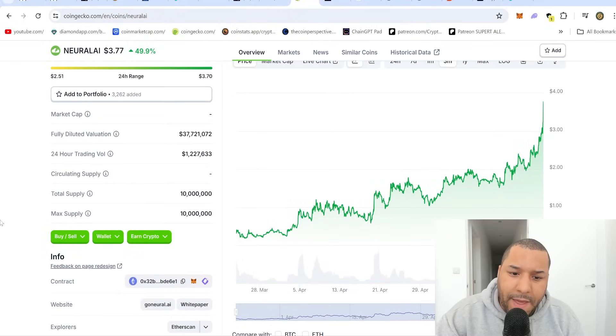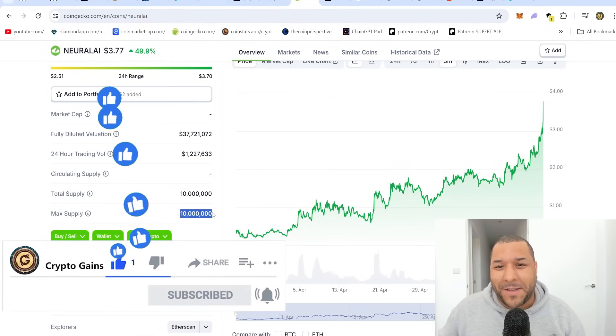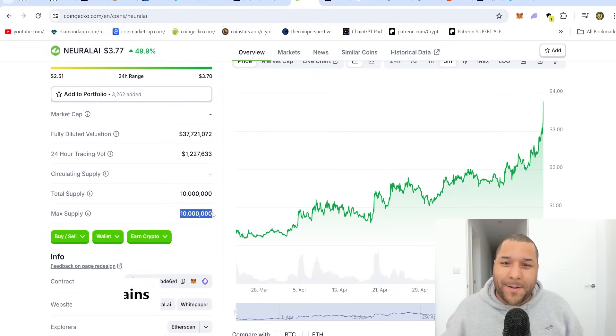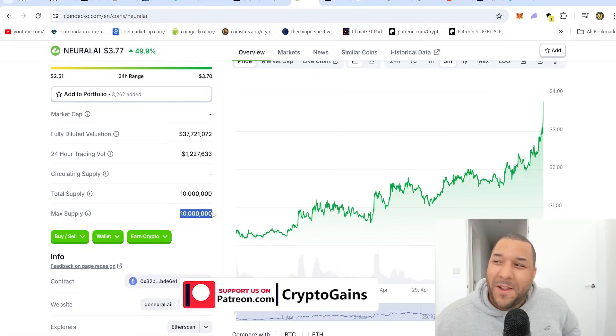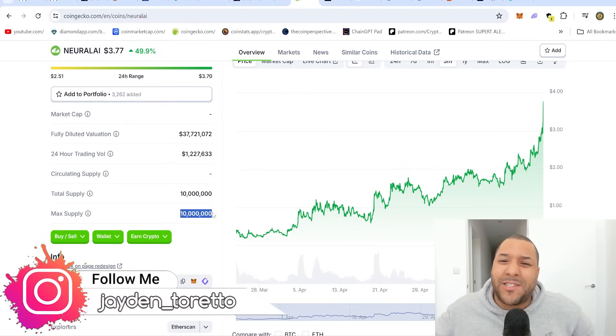Take a look at the supply — there are only 10 million coins. You'll never get more than 10 million tokens. Think about Bitcoin. I'm not saying this is the next Bitcoin, but Bitcoin has 21 million tokens. Look at where the price of Bitcoin is right now — $70,000.